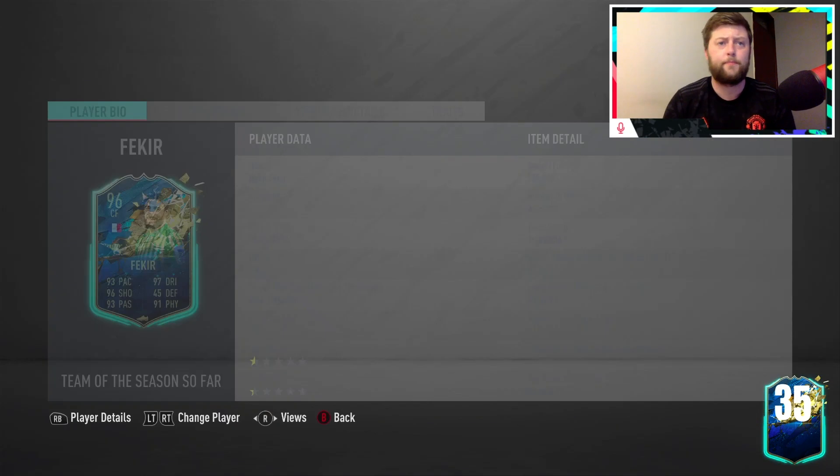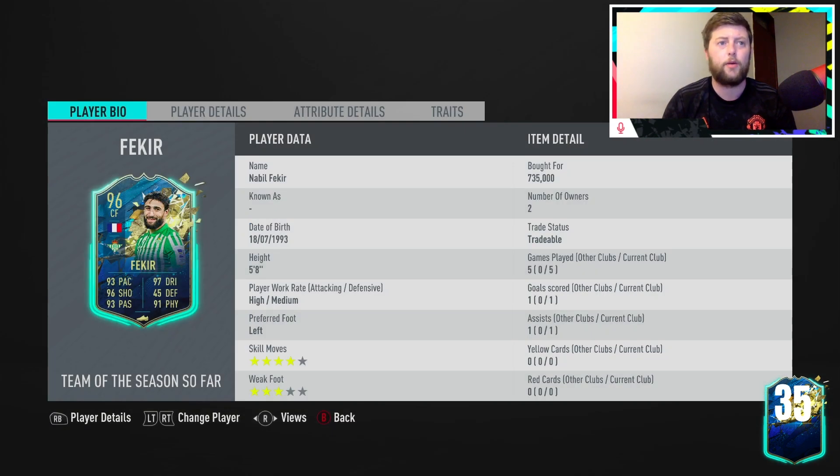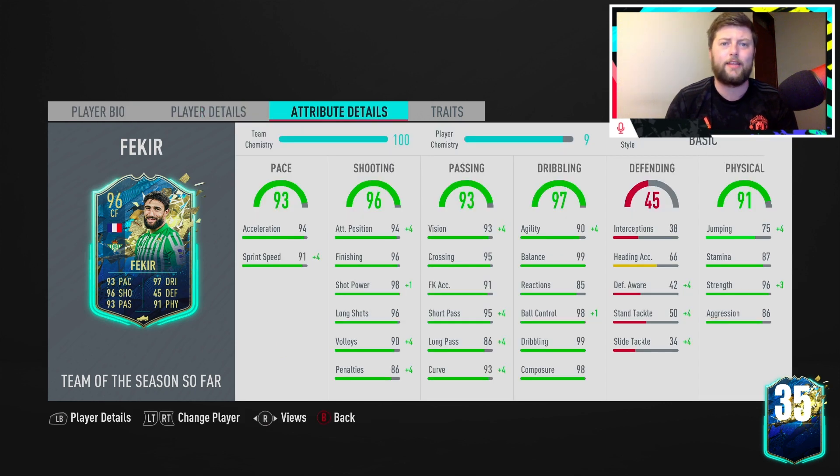Going into the overall review for Fekir — really good. We didn't play him in his natural position, played him more in the CAM role to try him out. Picks the ball up lovely and absolutely blasts out with it. Managed to get a goal and an assist in three full games, two disconnects, and one game that was basically in-out. 94 acceleration, 91 sprint speed was a massive, massive thing — his sprint is just incredible to get away from defenders. He's very, very agile to turn on the ball.